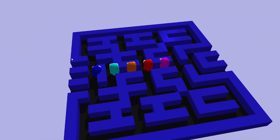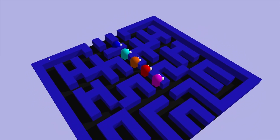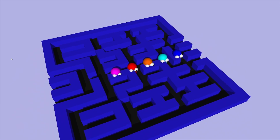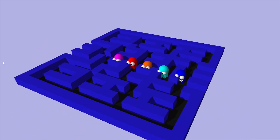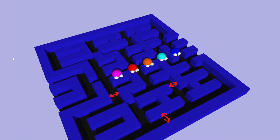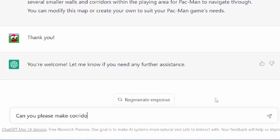These places look kind of strange. One more thing that I dislike is that the corridors are narrow for our characters. One way I can approach this is to reduce the size of ghosts and Pac-Man or increase the size of the map, but instead I want to ask ChatGPT to make the corridors wider.